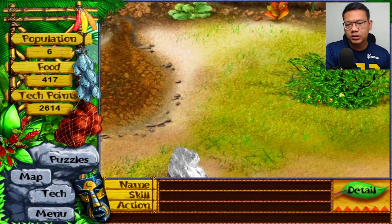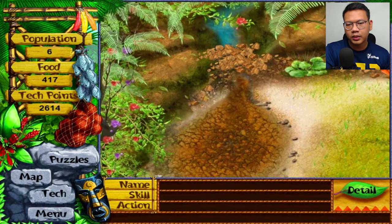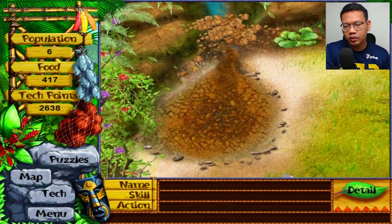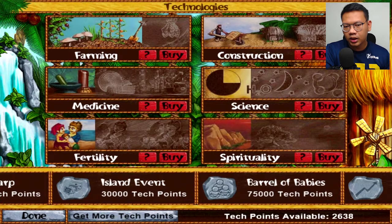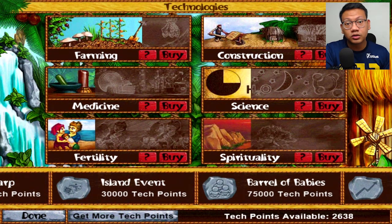This puzzle is named The Lagoon. We will be cleaning that rock. For this puzzle, at the previous step we completed construction level two — we done upgrading that.